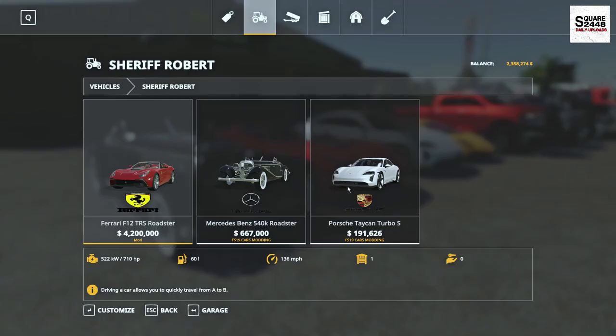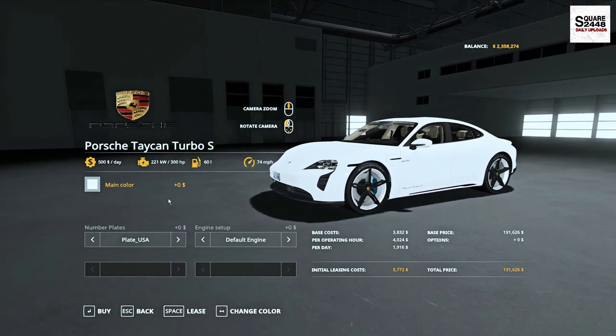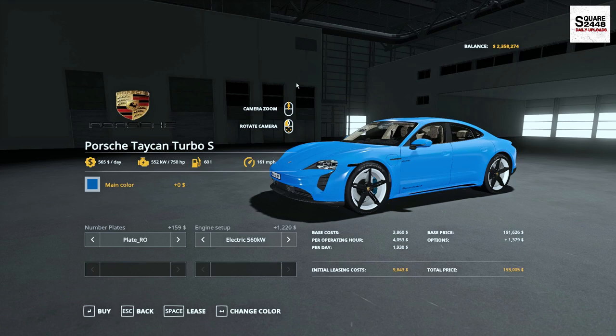Finally, you have the Porsche Taycan Turbo S at $191,000 — full electric, 300 horsepower. You have US and European plates, an upgraded engine, and a lot of new colors as well.